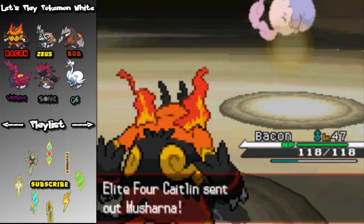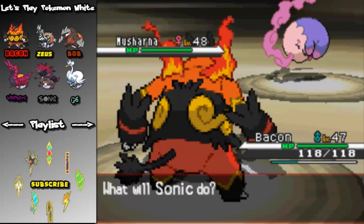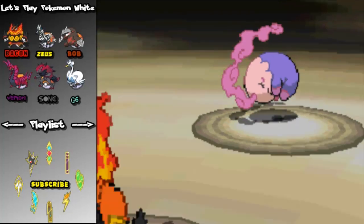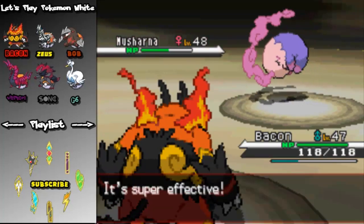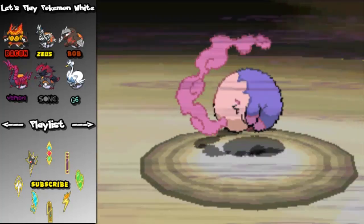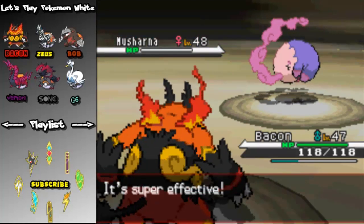Her next Pokémon is Musharna, level 48, type psychic, ability Synchronize, with the moves Reflect, Charge Beam, shadow ball, and psychic. It would have been threatening if she put it up first, but since it's her final Pokémon, her Reflect won't even matter. She went for psychic, thinking it will actually affect me, but it should have clearly seen she is a Zoroark. Computers are computers — so much for the Elite 4.